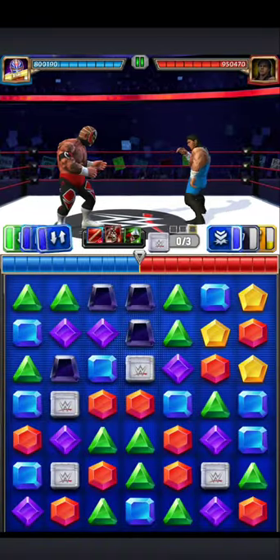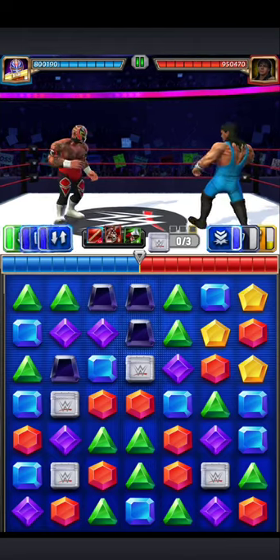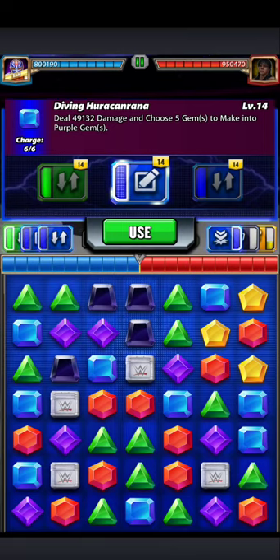Forget my earlier video — it was garbage. Ray is one million turn-one guaranteed damage, as long as you set up the board right. Here's how. First, you put your choose gems down.